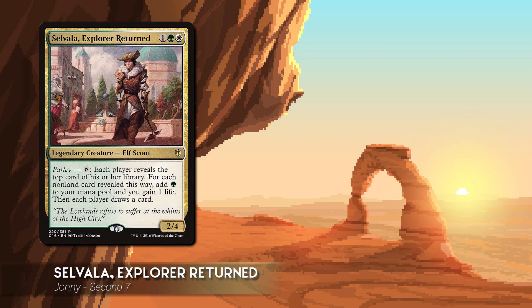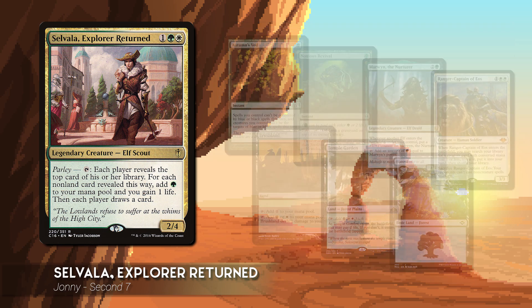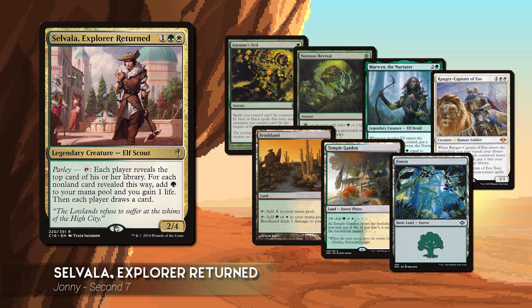Johnny is playing Sylvala Explorer Returned. This is a midrange combo deck that looks to get infinite mana through one of the many large mana creatures and then combo out with Umbral Mantle or Staff of Domination. If infinite mana is not on the board, a big Finale of Devastation has a similar effect in most situations. His starting hand includes Autumn's Veil, Noxious Revival, Marwyn the Nurturer, Ranger Captain of Eos, Brushland, Temple Garden, and a Forest.